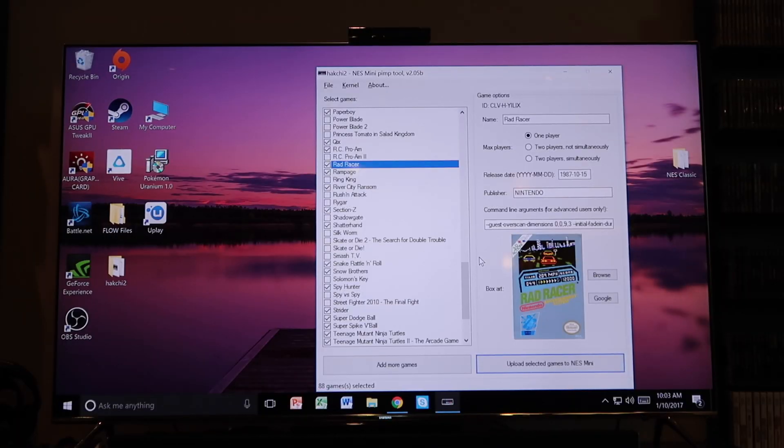Here is the tool that you need to download to add the games to your NES. It's a pretty simple process. This program is called Hack Chi 2, NES Mini Pimp Tool, version 2.5b. Basically you just download the software. You'll need NES ROMs in the .NES format — they cannot be zipped, so all mine were zipped. I had to unzip them and added them to a folder called NES Classic. So I added the games I potentially wanted to that folder, unzipped them, and then you can click on the bottom.